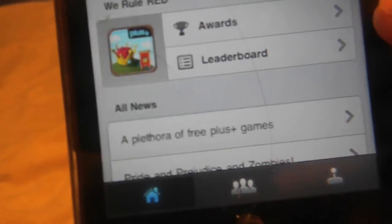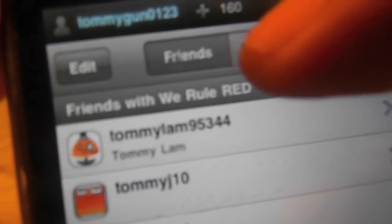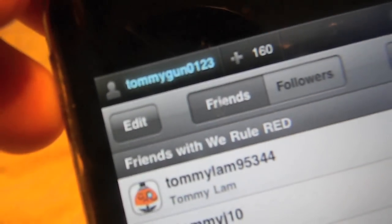It says home and you can exit with the blue or X button right there. You get three tabs on the bottom: the home button, the invite or friends button where you can add and delete friends, and your followers. You guys can add me — my gamertag is tommygun0123.